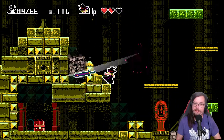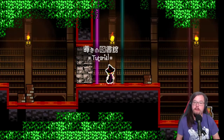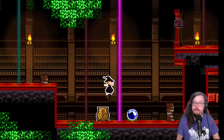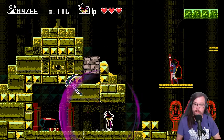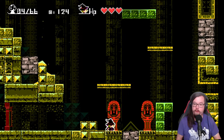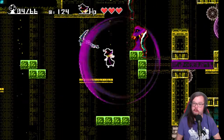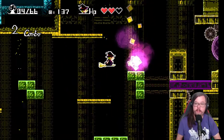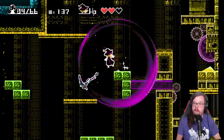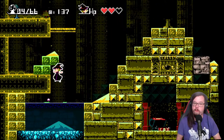Guess these enemies are pretty easy so far - not to jinx myself. What do we got? A scythe! That's exciting. Air scythe - you jump and you hit the button. Pretty straightforward. Can't destroy blocks with it. We'll have to remember that.